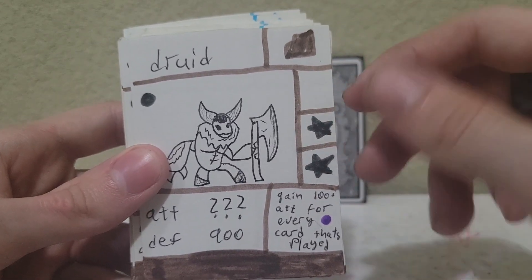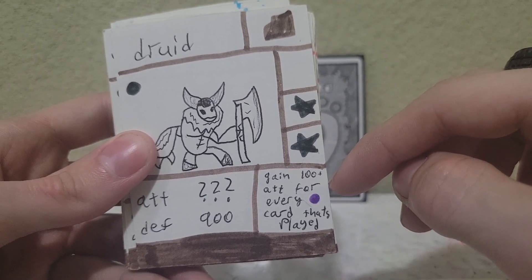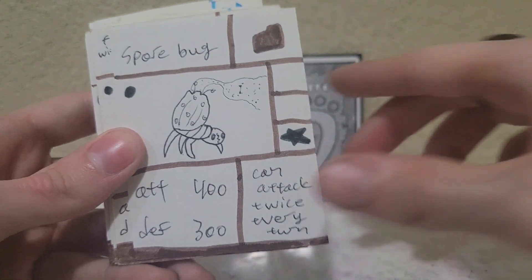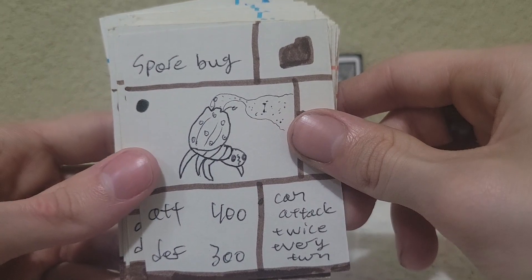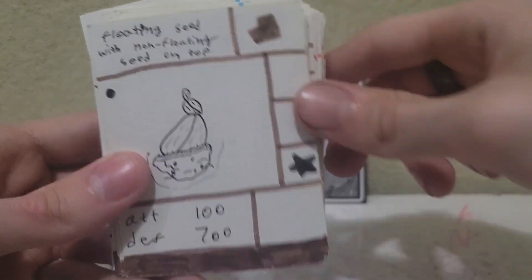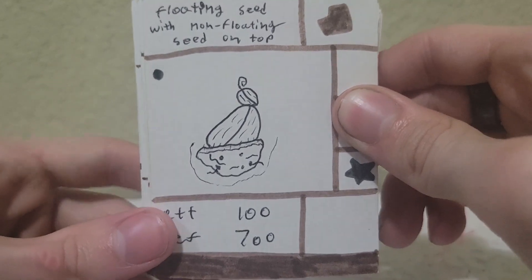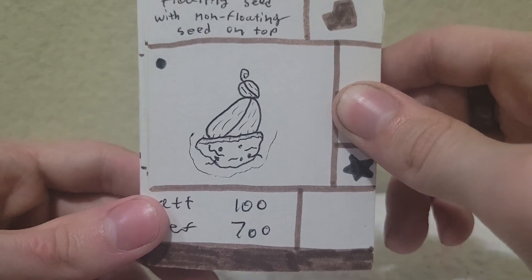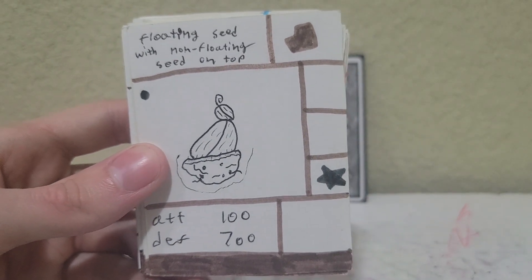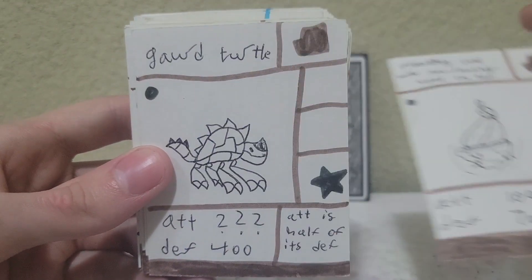Druid — there was a little mini Druid archetype. He's got a question mark stat: gain 100 attack for every spell card that's played, though I don't know why he's got question marks for that. Spore Bug can attack twice, which I don't really know how well that would work with the Yu-Gi-Oh! system. I made this close to when Chaos Galaxy started posting — I have my version of floating rock with non-floating rock on top, only it's floating seed with non-floating seed on top. Very original, I know.